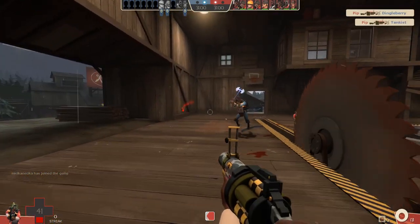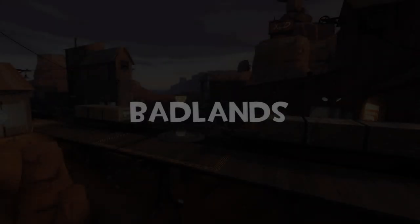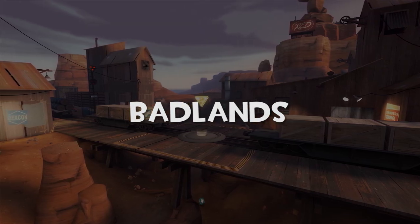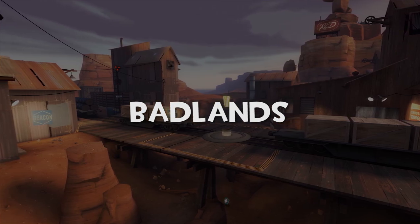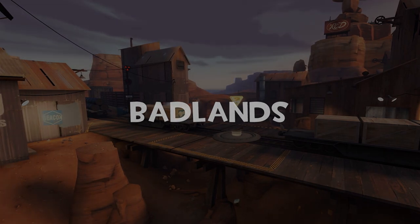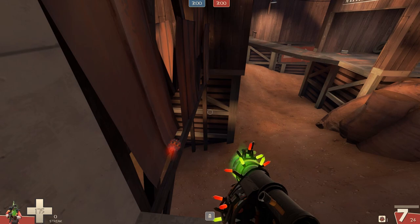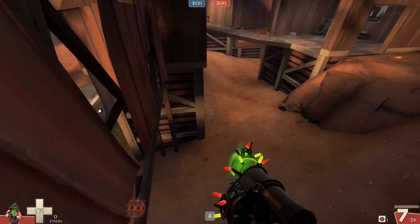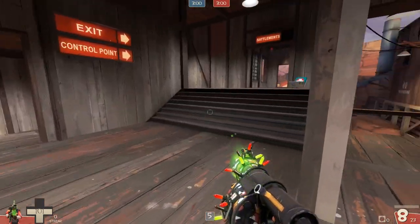Let's jump in with map number one: Badlands. These are going to be all the official maps in order. The nice thing about Badlands is that as it's a 5CP map there's a very tried and tested route. Basically, as you're coming out of spawn, pop a sticky bomb on this panel to the left and as you come out of this little doorway, do not try and jump. Simply just crouch and detonate and you should do a nice juicy sticky jump around this corner, then grab the medium health pack.